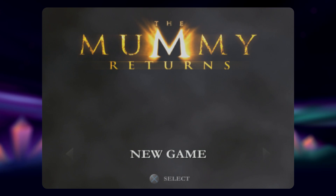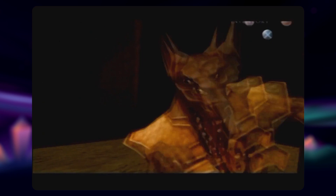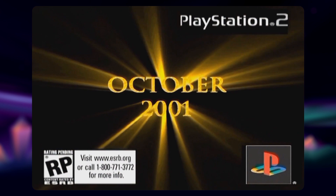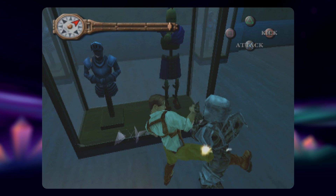Next up is The Mummy Returns on PS2. As a kid, this seemed like one of the coolest games ever made, and the reason is laughable in retrospect — it had a really cool trailer. The whole draw is that you can either play as Rick or Imhotep, effectively choosing between good and evil. Regardless of who you choose, the gameplay is akin to a 3D Zelda with button prompts and a limited camera that can be snapped into place.